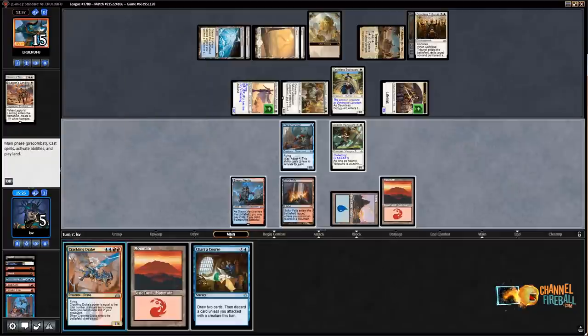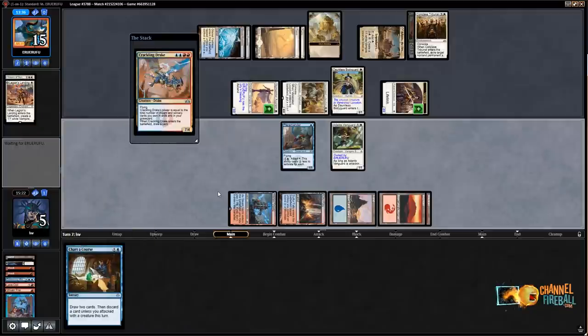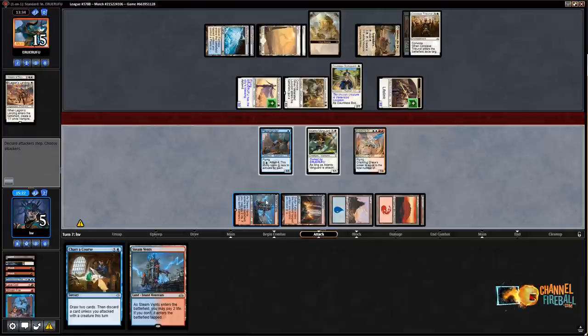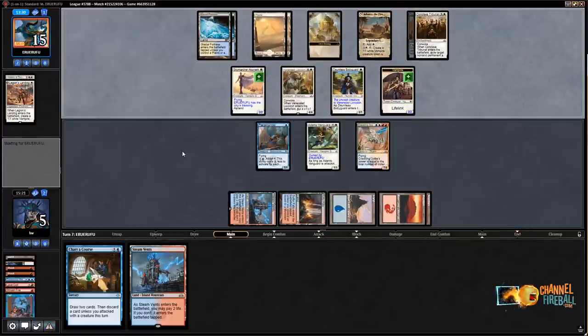I'll just play Crackling Drake and pass the turn. Steam Vents isn't great but I can discard that to Chart of Course. We'll see how this all works out. Assuming my opponent didn't draw a relevant card, they swing with everything — I put Adanto Vanguard on Venerated Loxodon and Crackling Drake on Sky Marcher Aspirant, go to one.